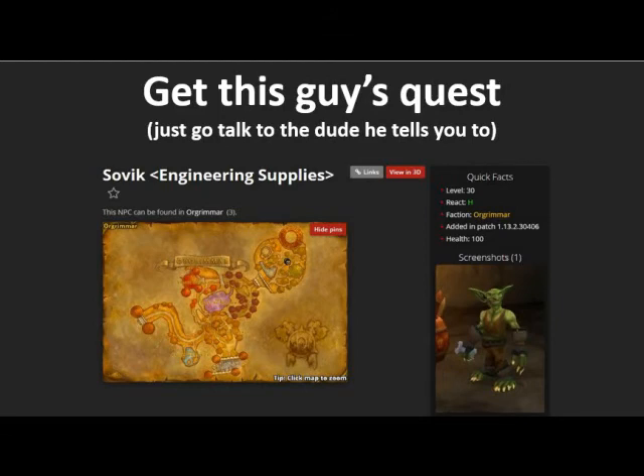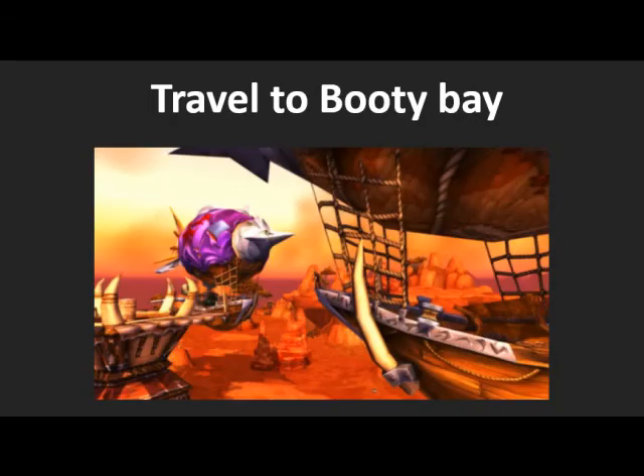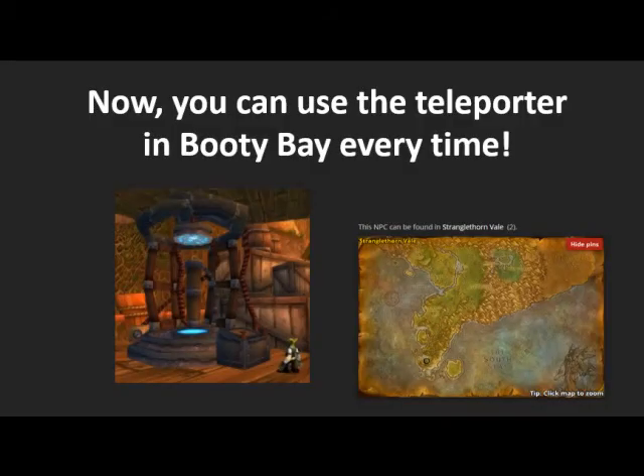Alright, so step one: basically get to this guy. He gives you an easy quest, you just have to go talk to the guy, which means you gotta go take some zeppelins and stuff, and get yourself down to Booty Bay.